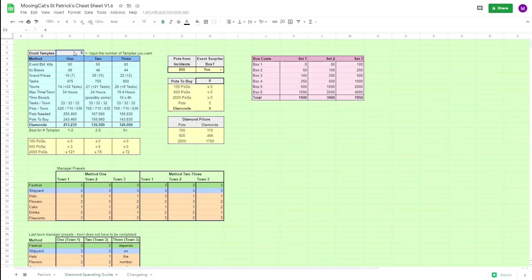The way this sheet works is quite simple. You input how many druid temples you want, how many pots you expect to pick up from incidents, and whether or not you have the event surprise box — this gives one free selection kit, so the number of kits you need will depend on that. Down here you can see how many diamonds each strategy will cost based on these values. For example, to get two druid temples, strategy one will cost close to 13,000 diamonds.